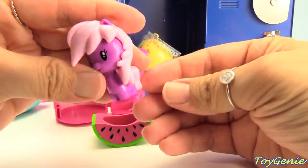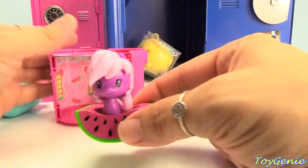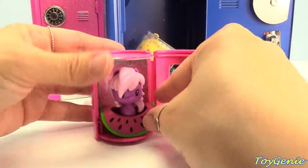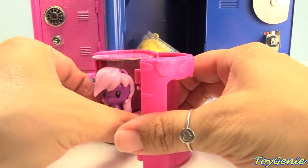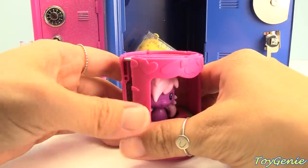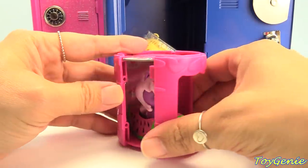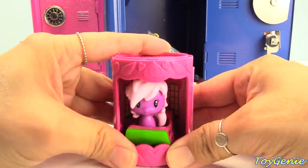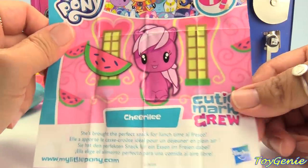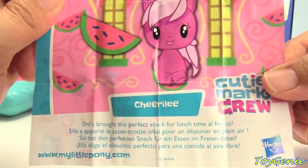Let's plug this on the bottom. Stand her inside her watermelon and then we can stand her inside of here. Let's turn her around — maybe that'll fit better. Yep! And her poster says: Cheerilee — she brought the perfect snack for lunchtime alfresco.